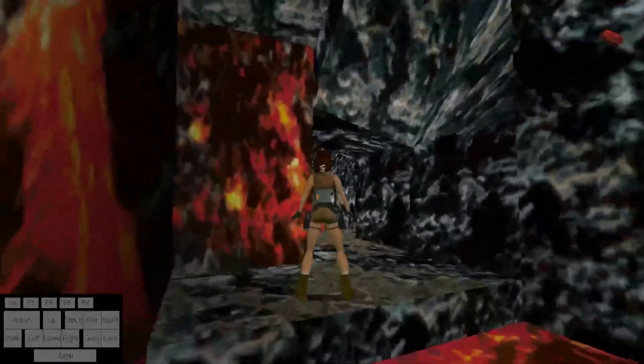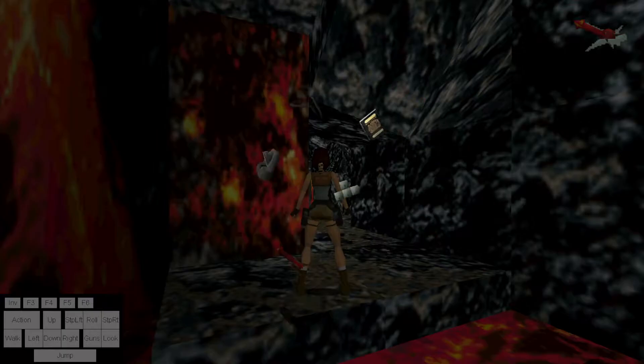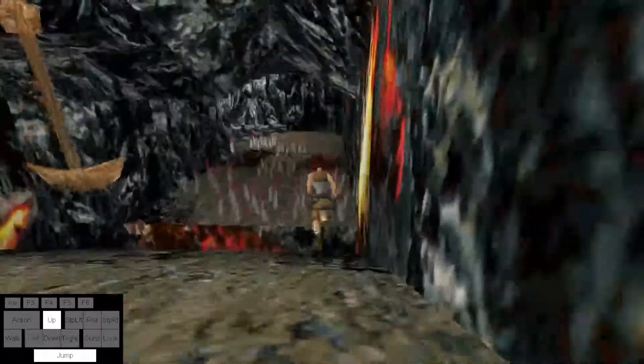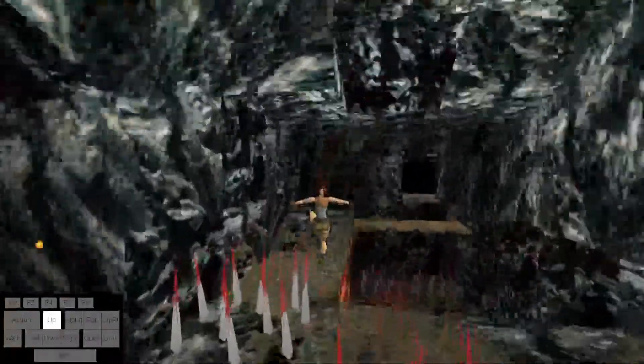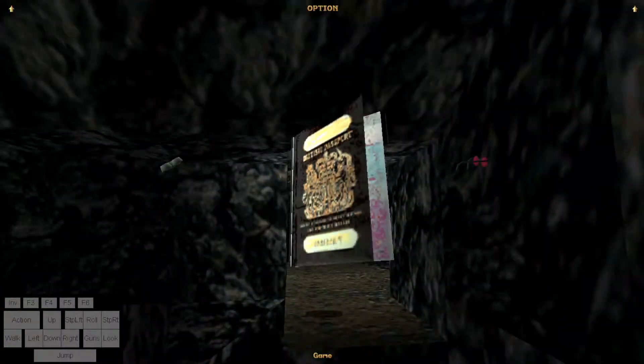After you drop down and jump, you'll land here. Turn this way and we're going to do a sequence to get through here. Do a standing jump, then a running jump off to the right, curve towards the center, go in between these spikes, then do three steps over to here, and then continue with running jumps all the way through.